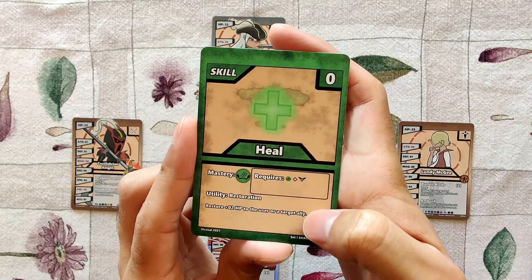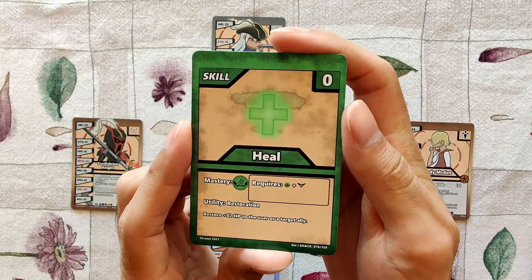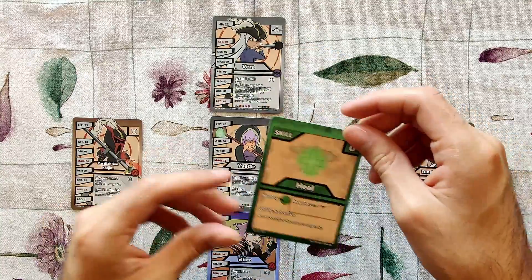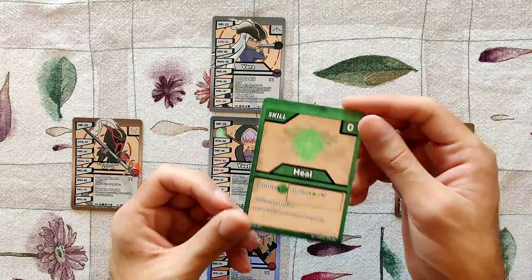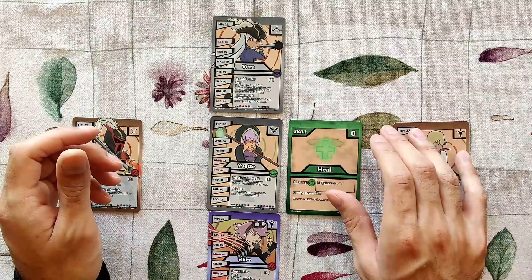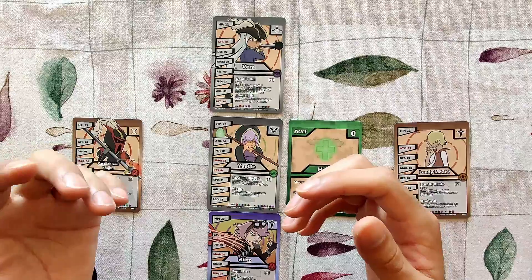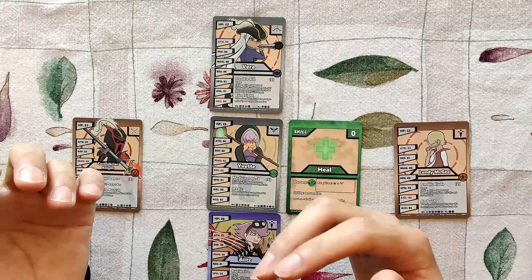— it says 'restore HP to the user or a target ally.' It says 'ally' in the description, so you may only use that skill on an ally. When targeting an ally, attacks and skills cannot miss, so you can disregard accuracy and agility in that case.